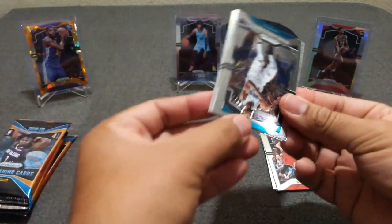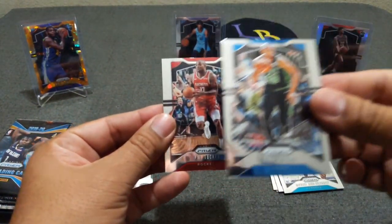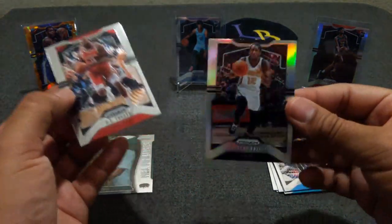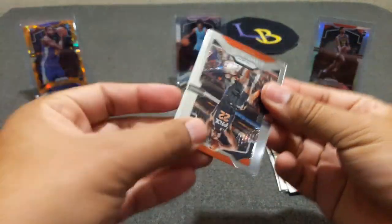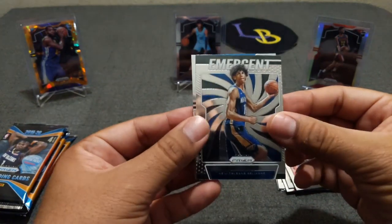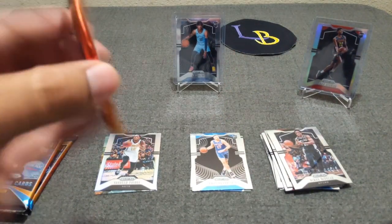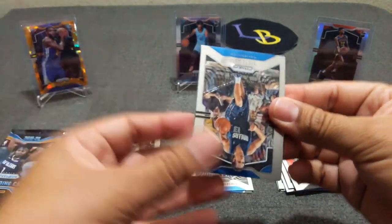Pack number two — got a silver in here. MKG, PJ Tucker, Al Horford, and not a rookie, Tarion Prince. Still no rookie — where are you guys hiding? Nothing special in the next pack either. Ayton, DeRozan, and finally our first rookie: Jackson Hayes emergent, and Ignis Bredinskis — that's how I'm going to pronounce his name. I have plenty of his.